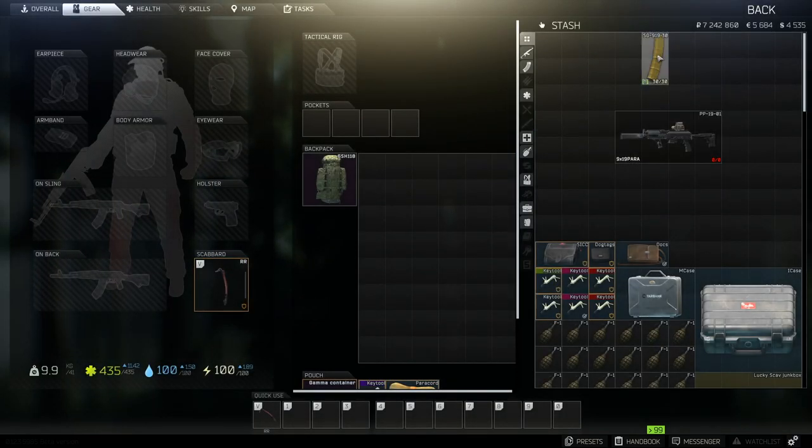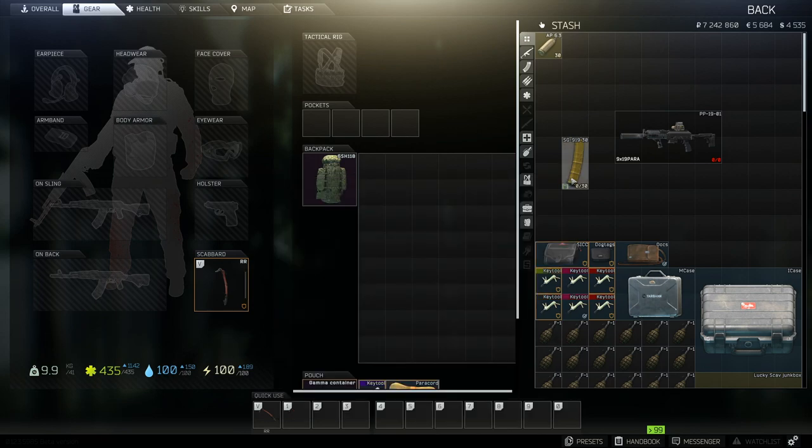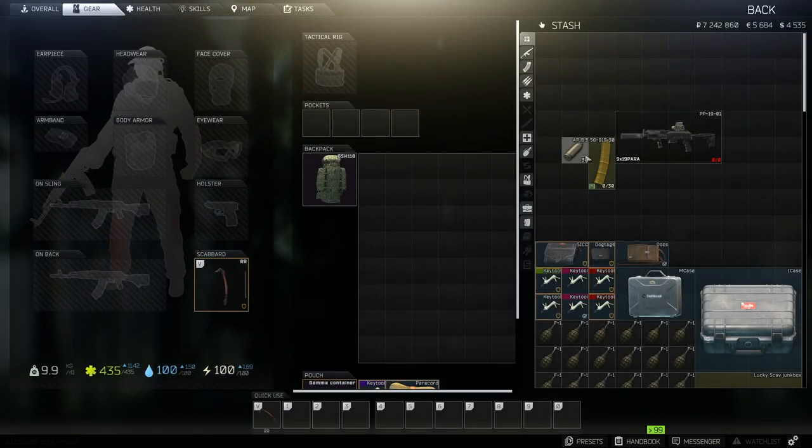Last but not least, we have the magazine. We'll unload it because we'll talk about the bullet in a second. For me this is the best magazine because it gives you really fast loading speed. It's already an SMG with extremely fast loading speed as it is, and adding this makes it even better. You want to be able to get another clip in there as fast as possible. As for the clip itself, it goes for around 3.5 to 5k without the skier — really cheap.